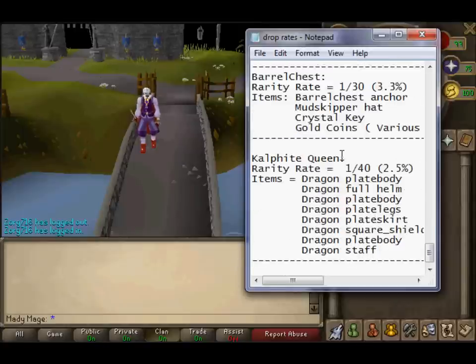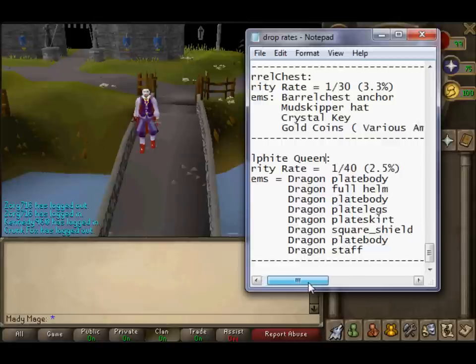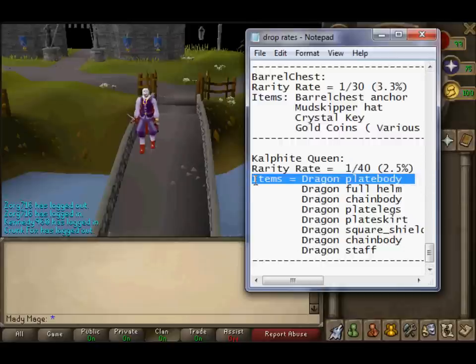The last one on the list is Calphite Queen. Rarity rate: 1 in 40, 2.5%. Drops include Dragon Plate Body, Dragon Full Helm, Dragon Chain Body, Dragon Plate Legs, Dragon Plate Skirt, Dragon Square Shield Full, Dragon Plate Body, and Dragon Staff. Two of the listed entries are actually Dragon Chain Bodies. The rate is really good for getting Dragon Plate Body, and since no one has gotten one yet, that's a good reason to kill the Calphite Queen.